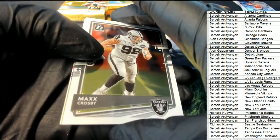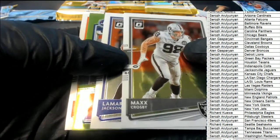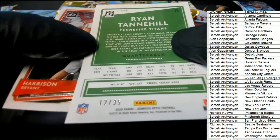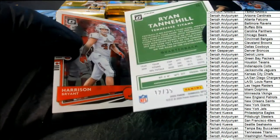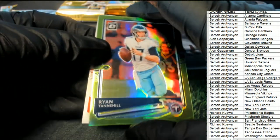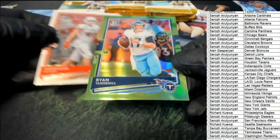Mr. A has the Colts. Alan picks up the KJ handler — what is this? Ryan Tannehill, and this is 12 of 35. Tennessee Titans — Mr. A, congratulations on such a low number parallel. We're looking for a one-of-one, but 12 of 35 is pretty low too. We want to see a one-of-one come out.